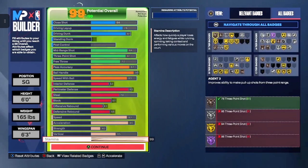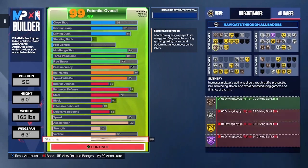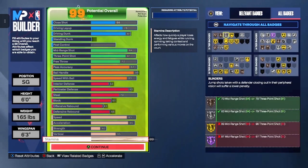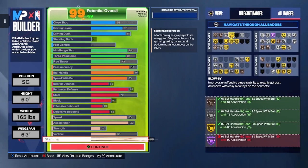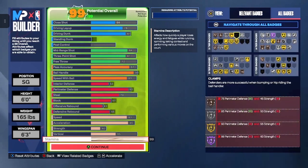Now, let's go over the badges. We're going to start with your S tier. You're looking at Agent 3 on bronze, Giant Slayer gold, Slithery bronze, Speed Booster silver, Bail Out bronze, Blinders silver, Handles for Days gold, Unpluckable gold, Hyperdrive gold, Blowby gold, Killer Combos gold, and Deadeye silver.